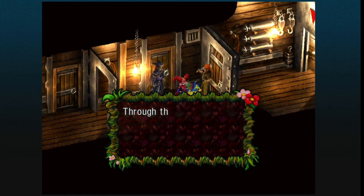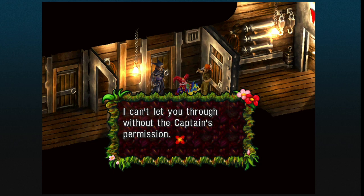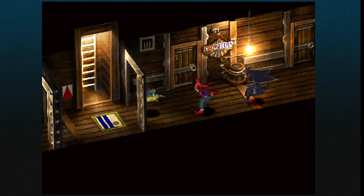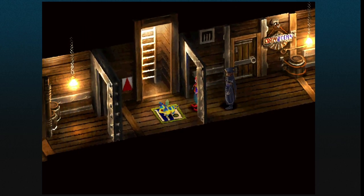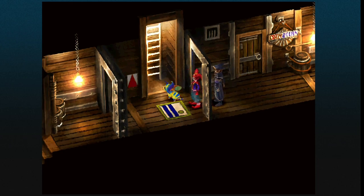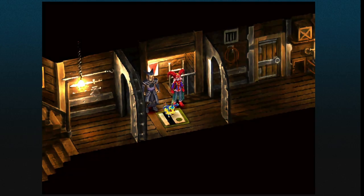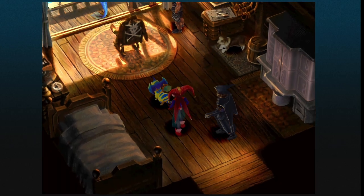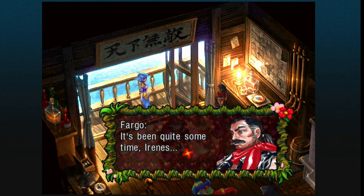If we speak to this guard, he won't let us through without the captain's permission. The captain is Fargo, who we've spoken to previously — on the Invincible. Let's make our way back up to Fargo's room, which is just up here. We're going to have quite a bit of dialogue with him, and Irenes is here too.